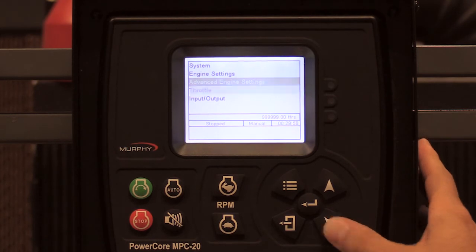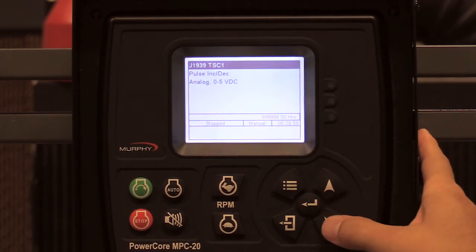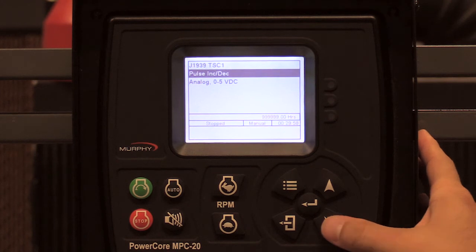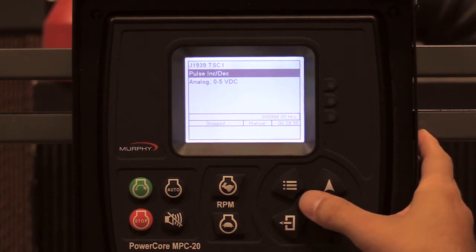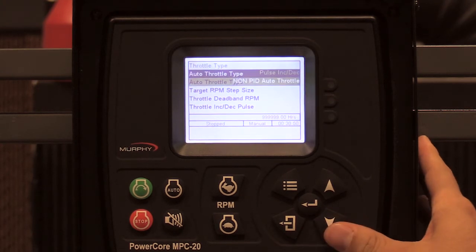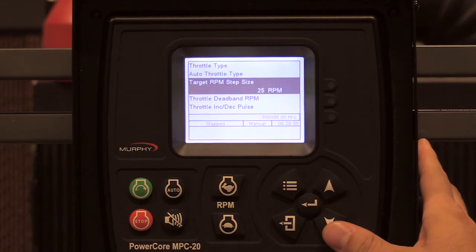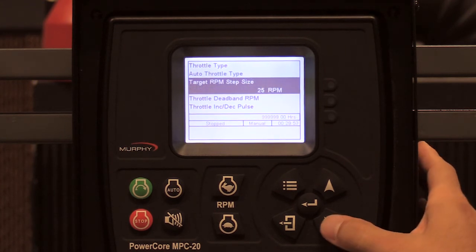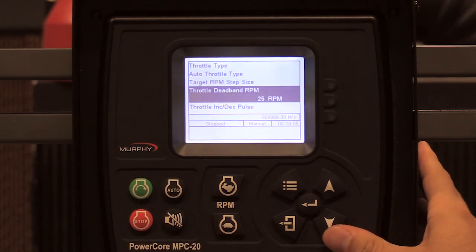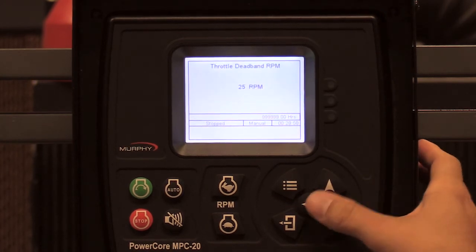Now moving to throttle settings. Going to change from TSC1 to either pulse, ink deck, or analog depending on what you have — this is for an auto throttler. I'll leave it at non-PID. Auto throttle target step size is fine at 25 RPM, and throttle dead band depends on your setup.